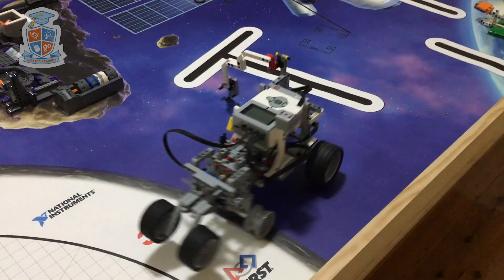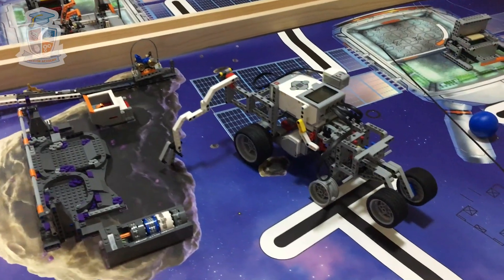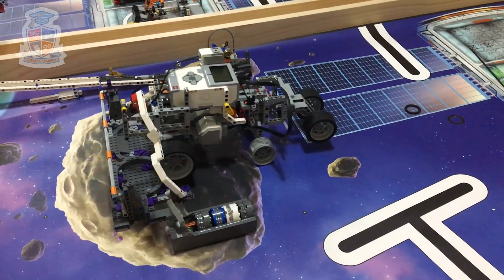First we use the gyro sensor to turn towards the crater. Then we reset the gyroscope and made another turn. Then we moved back with a one-way trap to get the core samples out.